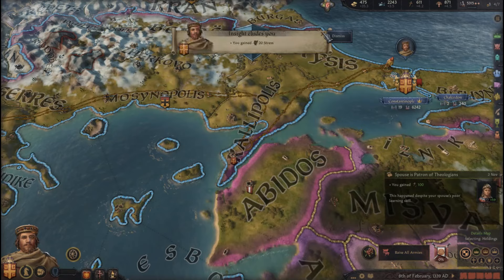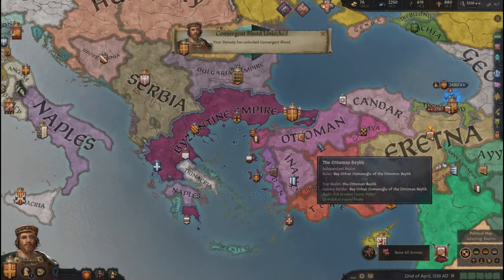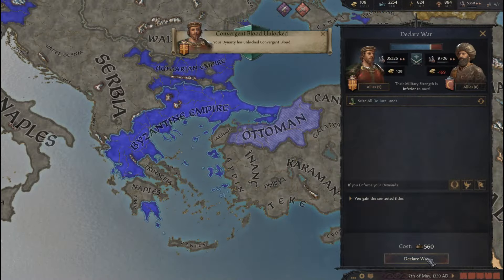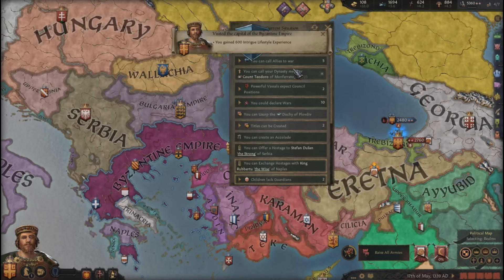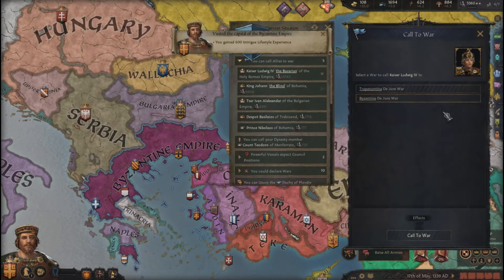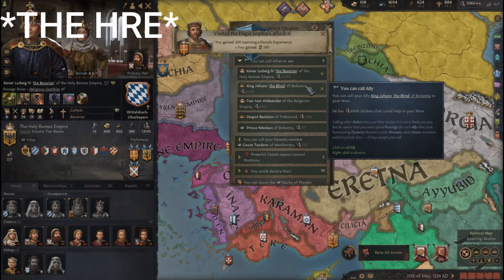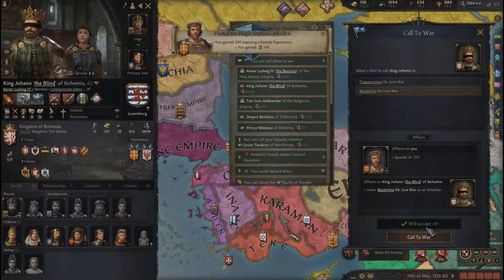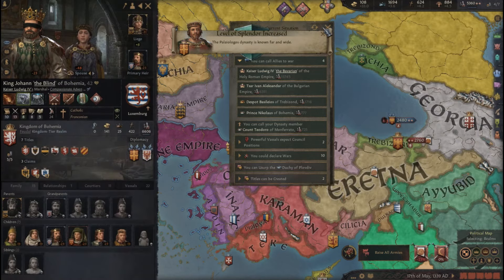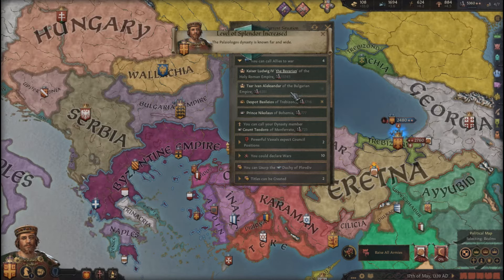The tour is done. Let's go fight the Ottomans again. It's gonna be definitely the worst fight here. I'm gonna call in — the Byzantines won't arrive. The King of Bohemia, surely — 6,000 men, that's enough. I'm also gonna call in... not Bulgaria, apparently.